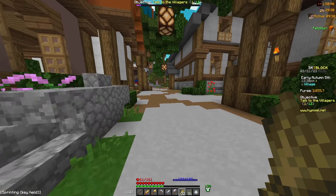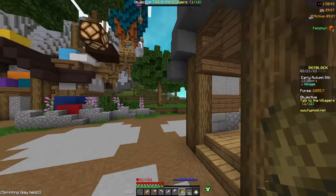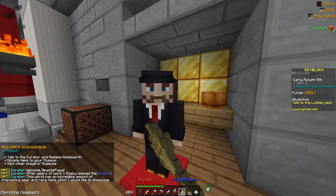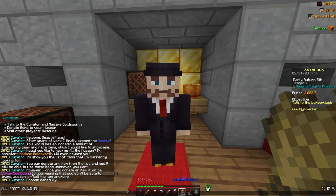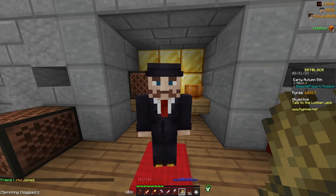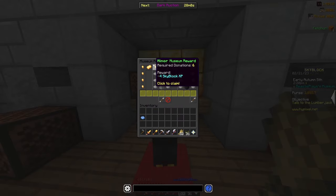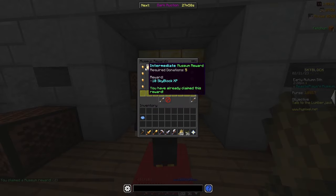I bought a ton of items such as bows and swords and took them over to the museum, where I can put different weapons in exchange for Skyblock XP. However, any item you give to the curator will be soulbound, meaning you can't trade it to other players or sell it on the auction house. I claimed a total of 30 Skyblock XP from museum rewards.